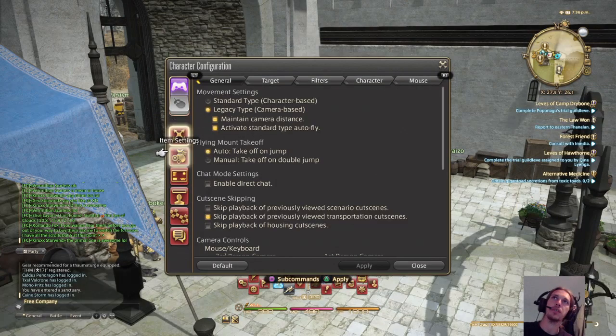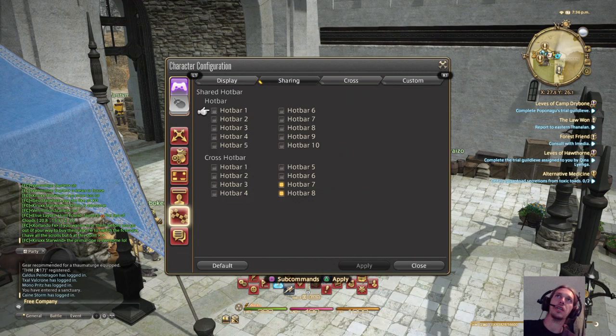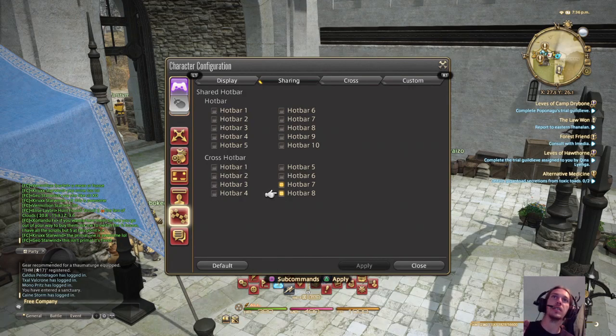Then go to your Character Configuration and go down to Cross Hotbar. Sharing is the big thing. For the crossbar, I simply just share seven and eight. What that means is no matter what class you are or what profession you have equipped, cross hotbar seven and eight are always going to be the same.